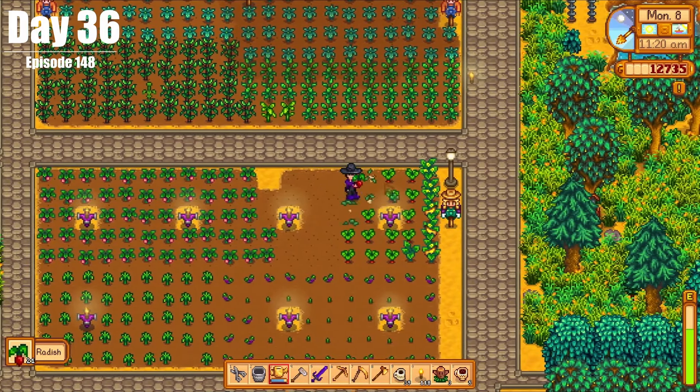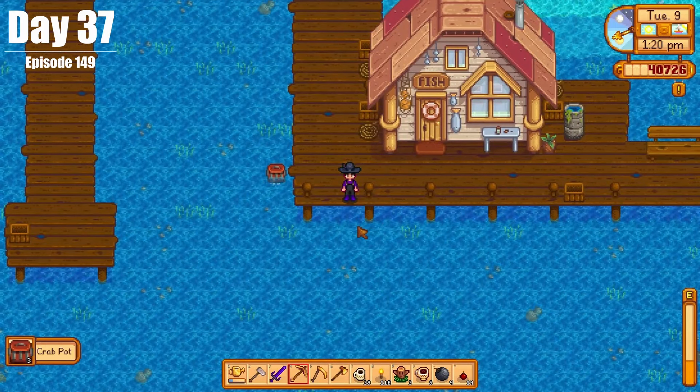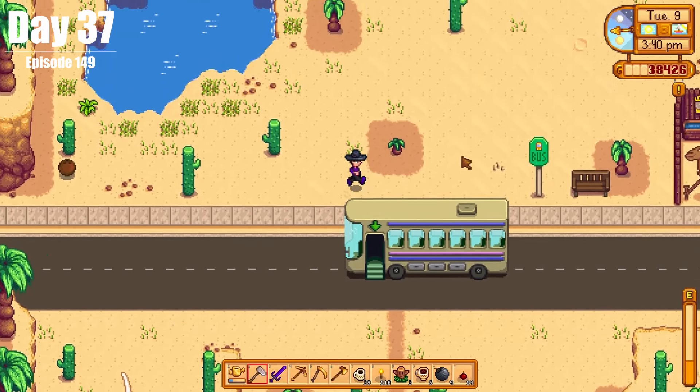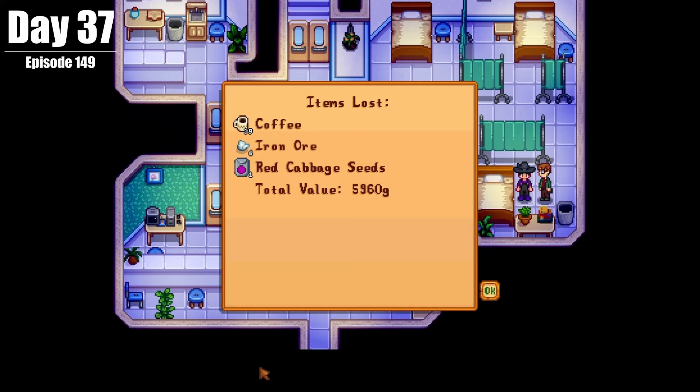On Day 36, we did some work around the farm and went mining for some gold. On Day 37, we moved around the crab pots, then went to the Calico Desert, where we promptly died and lost several items — namely losing 39 coffees due to negligence. My bad.